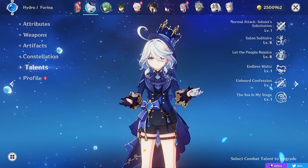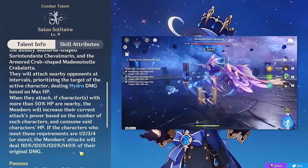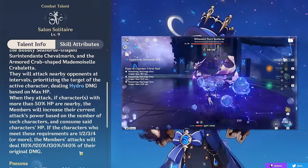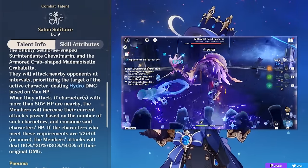To start, let's begin with a quick recap of what Farina does and what makes her so unique. Farina's kit revolves around summoning hydro creatures that will deal genuinely good skill damage at the cost of your team's HP. They drain all four of your party members' HP at the same time, provided they are over 50% HP, converting that into more damage for Farina's skill.